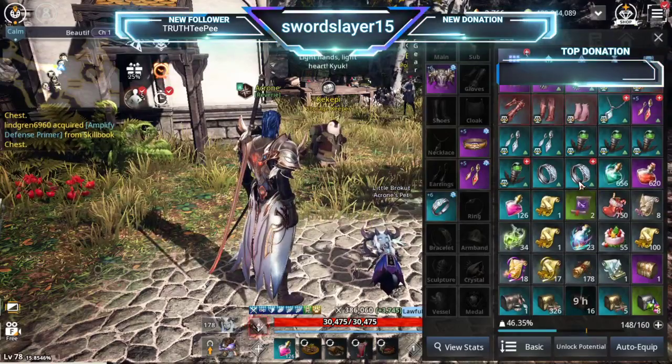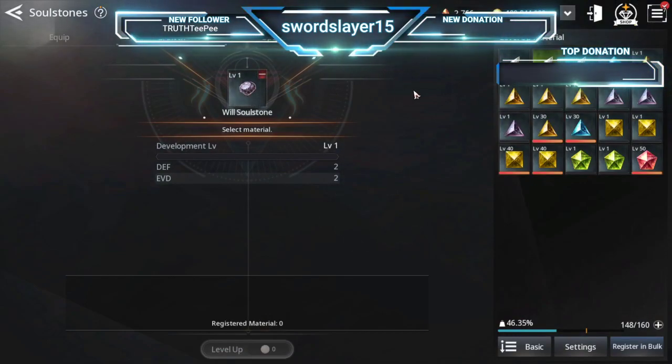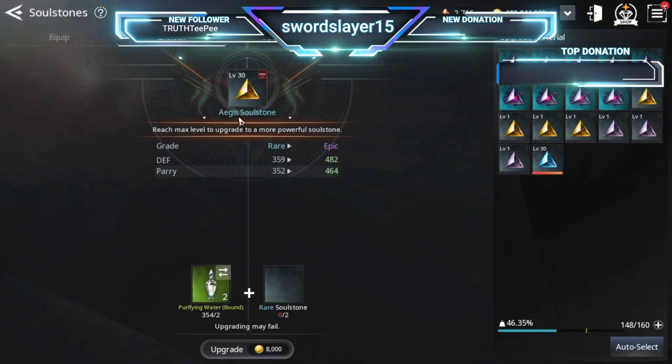You upgrade your soul stones to get higher ones, which will give you more and higher stats. I'm going to go through the basic soul stones — I'm not going to go through all of them; you'll unlock them as you go through the story. I'll give you some stats on them, specifically how to upgrade them and what you will need. For example, the Will soul stone has defense and evade. Different soul stones have different stats — the Aegis has defense and parry.